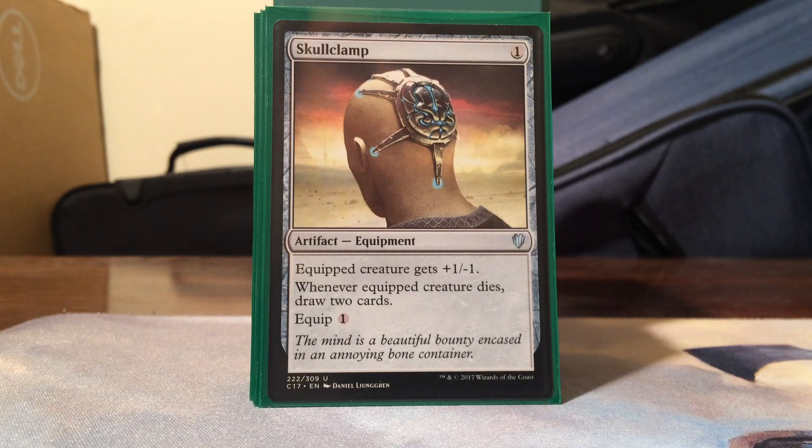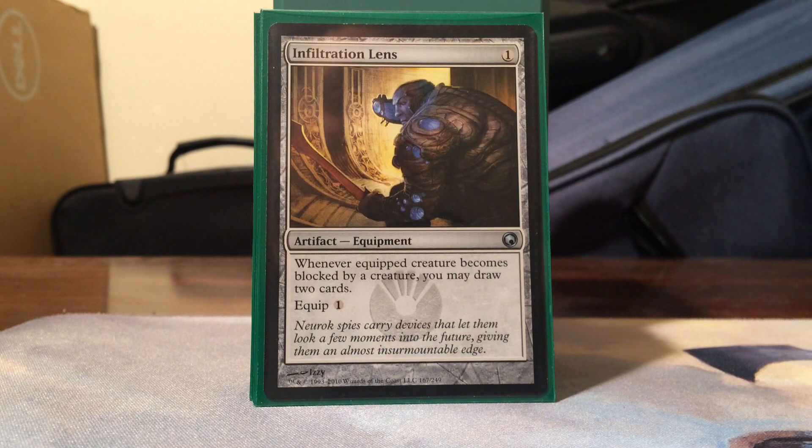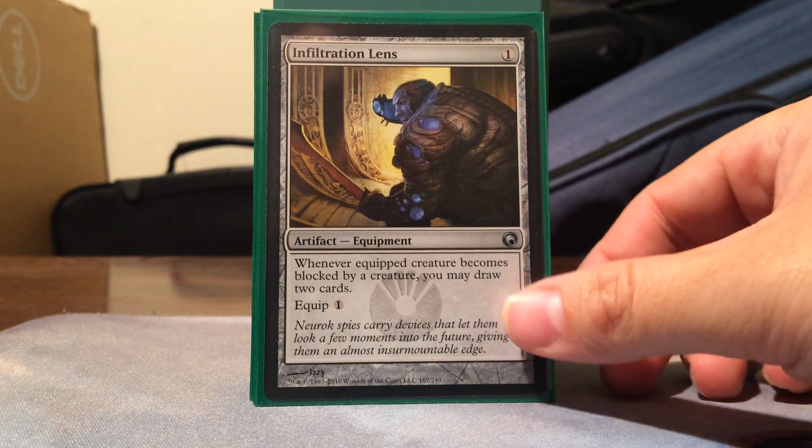Now into our card draw package. We run Skullclamp - it's not amazing in this deck since I don't run too many 1/1s besides the Vitu-Ghazi tokens, but it's always good to have because it's either they take a bunch of damage or they trade, and I get two cards out of the trade. Infiltration Lens I actually like a little better in this deck, because sometimes you get Nazahn with the hammer on him and he's just chump-blocked all day - with Infiltration Lens I'll be drawing two cards every time they chump block.